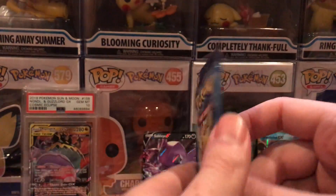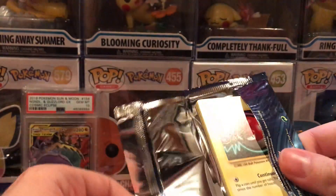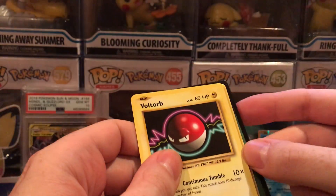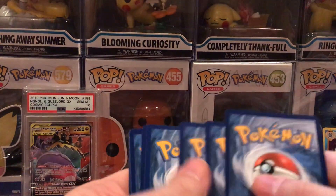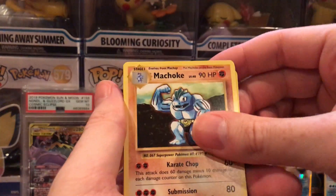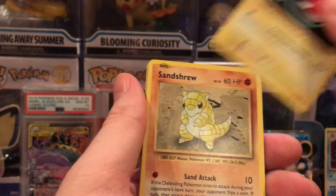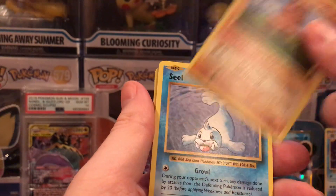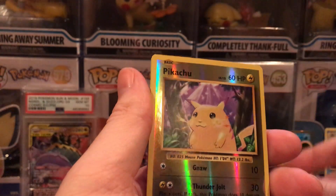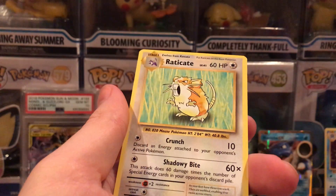And for the final pack of today. Code card. Machoke, Potion, Maintenance, Voltorb, Sandshrew, Poliwag, Diglett, Seel, Reverse Holo Pikachu, and Electrode Non-Holo.